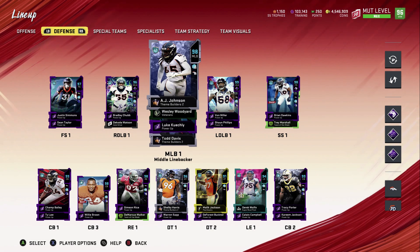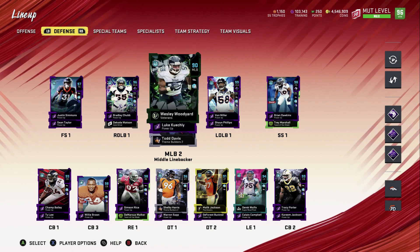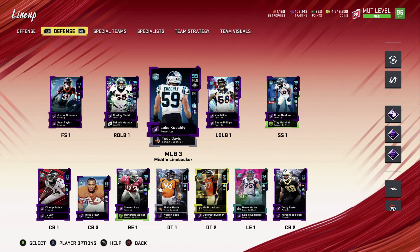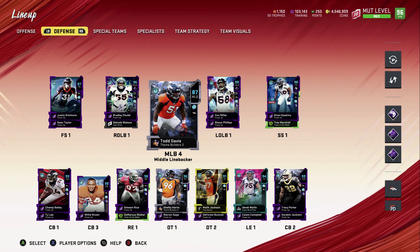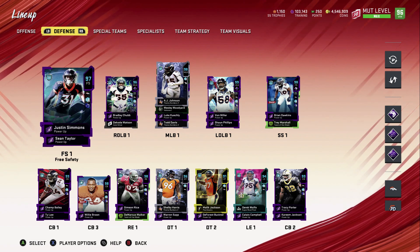On defense, we got the new AJ Johnson. With his power up he's going to be decent — right now he's a bit slow at 89 speed, but with the power up you add four, bringing him to 93 speed, making him a really usable linebacker. He has 94 acceleration, 87 strength, 99 tackling, 97 play recognition, 94 block shedding — going to 95 with the power up — 99 hit power, and 77 zone coverage. Not a bad linebacker at all. We also got Wesley Woodyard, Luke Kuechly just to help with the chemistry boost, and Todd Davis — 78 speed, 85 acceleration, 78 strength, 90 tackle, 87 play recognition, 83 block shed, 77 power, and 59 zone coverage. He's not really a usable linebacker.